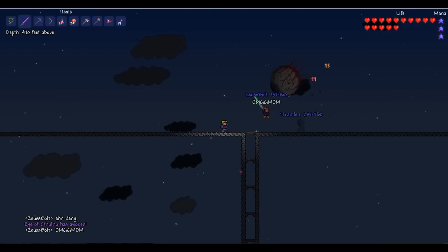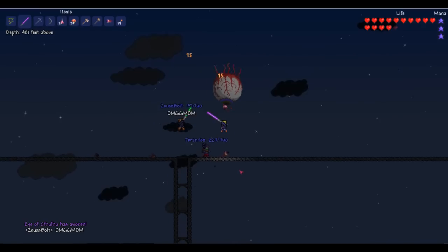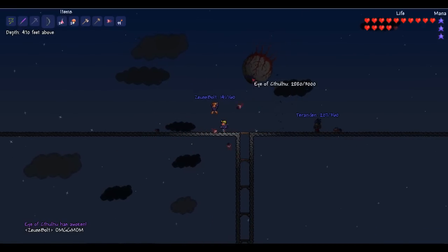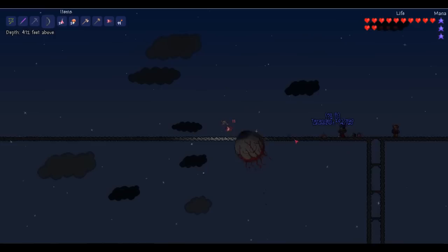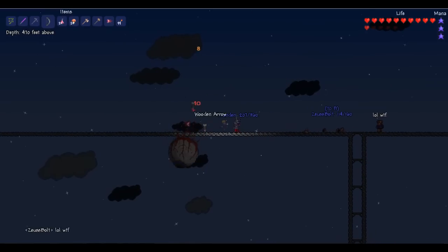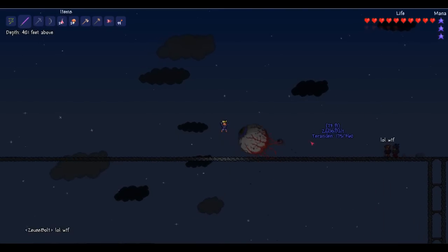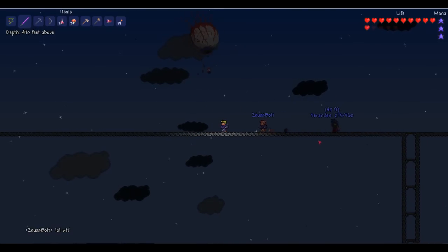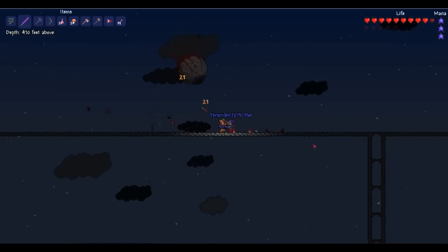So first you can see the eye just spawns randomly out of nowhere and then you just fight it. I'd recommend a long-range weapon. There's a star holly — I want that star. I'm trying to make the star cannon, so I need as many stars as possible, but Brandon always takes my stars, so I can't really get that many. I only have like 19 or so.